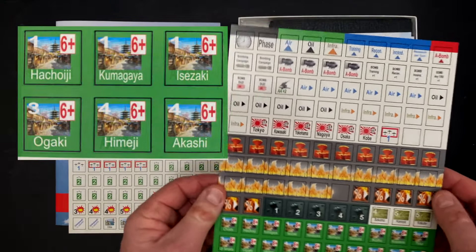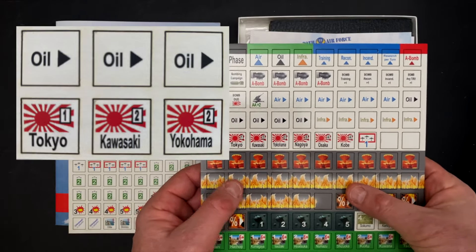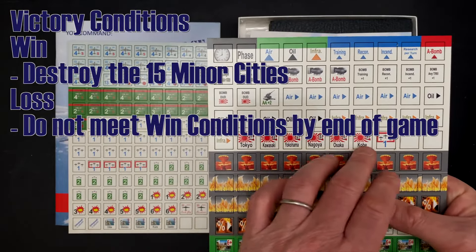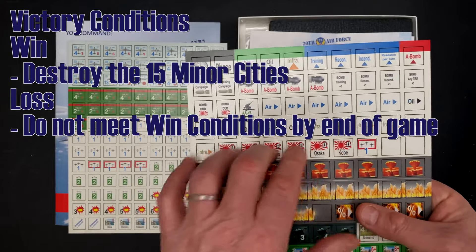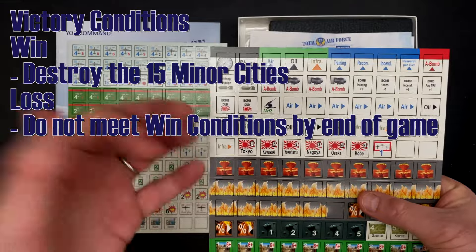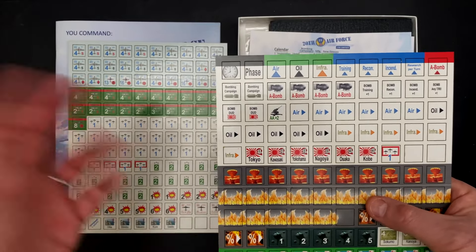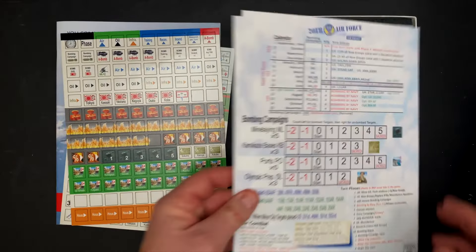The victory conditions in 20th Air Force are more straightforward: you have to destroy 15 minor cities by the end of turn 15. But the minor city bombing campaigns don't trigger until you've destroyed the six major cities — Tokyo, Kawasaki, Yokohama, Nagoya, Osaka, and Kobe — largely using incendiary bombs. Then you can target the minor cities using incendiary or atomic bombs to end the game. If you don't accomplish this by the end of turn 15, you lose.